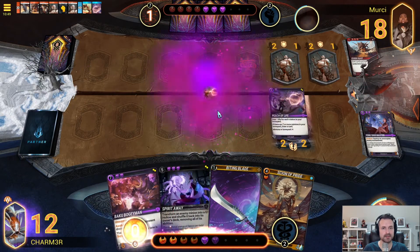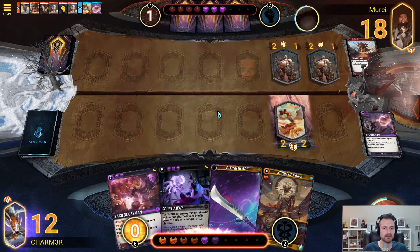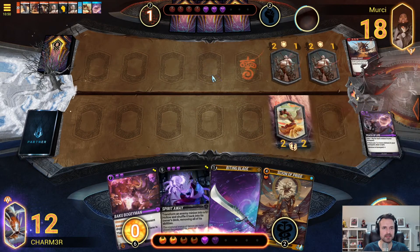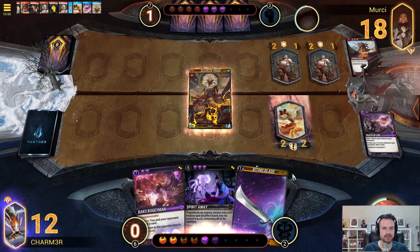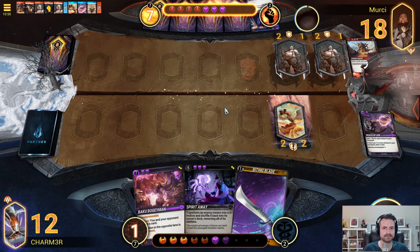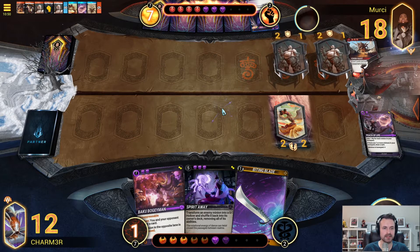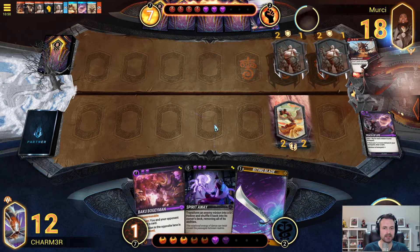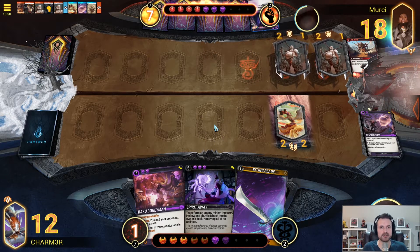I think we just have to use it — getting the health there is pretty important. I'm also trying to decide if I want to burn the Scion. On the one hand it seems really nice, but unless I top deck something, I can't play it in conjunction with anything. Whereas if I burn it this turn, then the following turn I can also potentially play this and throw the life tap on it. So I actually think Scion goes away here. Getting this down and throwing a biting blade on it is my best chance to try to stabilize.